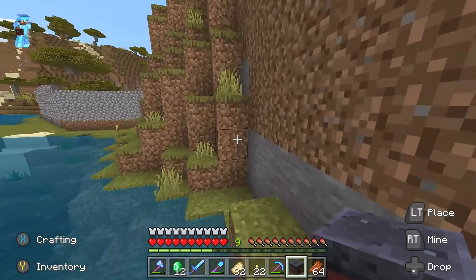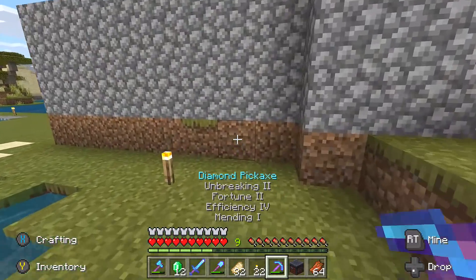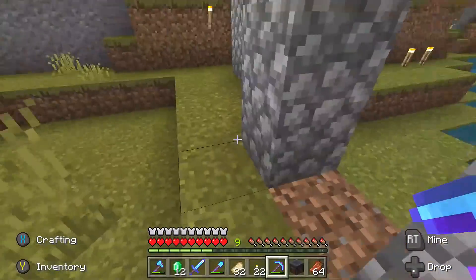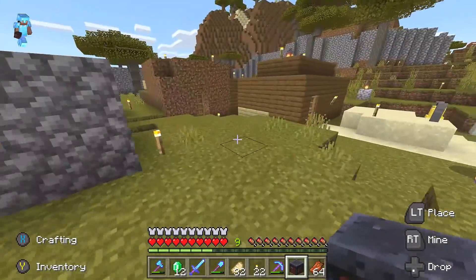Basically, if we just pop this in here, this is how you use them — more directly, you put them down in villages and it makes certain types of villagers. This is my village here inside this wall, and as you can see we've got a village here with a couple of villagers.